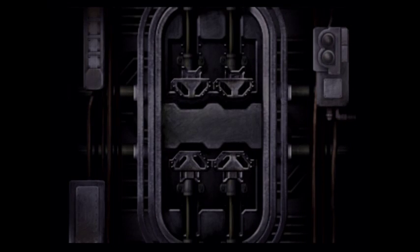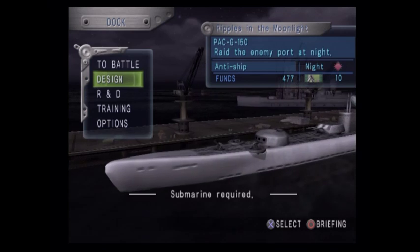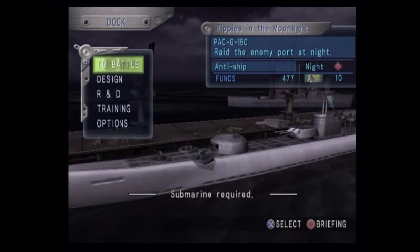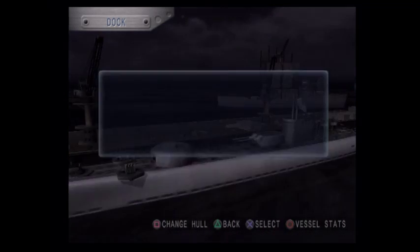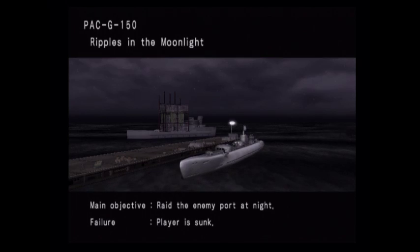So I modified the sub a little bit - I put a bigger cannon on it, made the machine guns bigger, and added a couple of systems. Let's go ahead and raid the enemy port with our submarine. We're going to skip the tutorial because it's pretty simple and I'm going to be explaining it anyway.